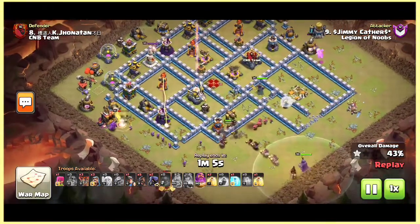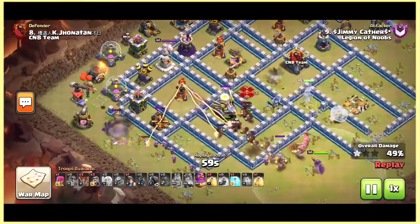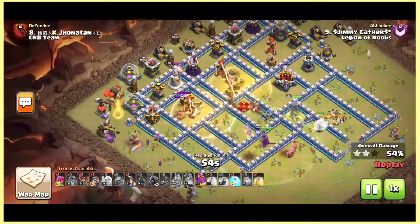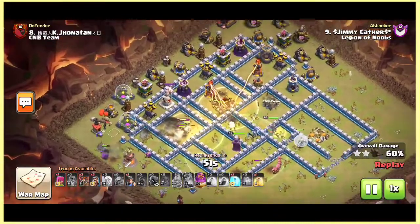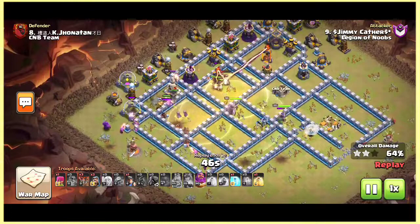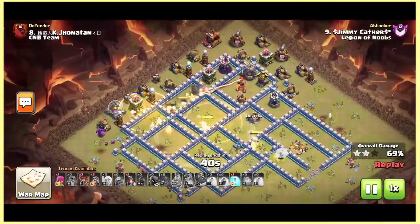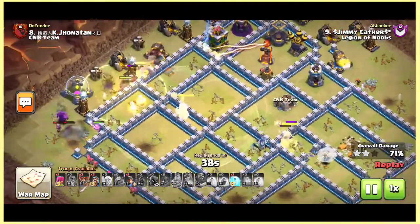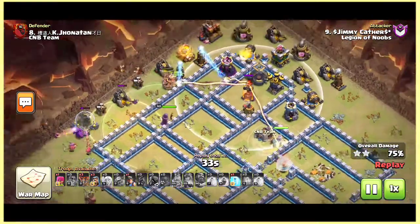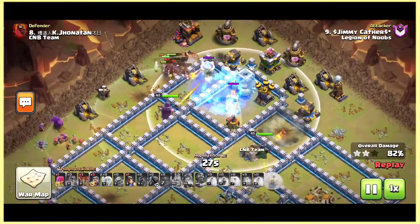It's time to drop the hogriders from the bottom and they are directly going onto the eagle artillery, then the giant bomb and the bomb tower. A heal spell — nice heal — and the second heal was also dropped near that inferno. He has one more heal spell and one more freeze. The warden ability is used right there. The queen is stuck into this wall and she will take down this bomb tower and probably this inferno. He freezes that inferno and the bomb tower together.